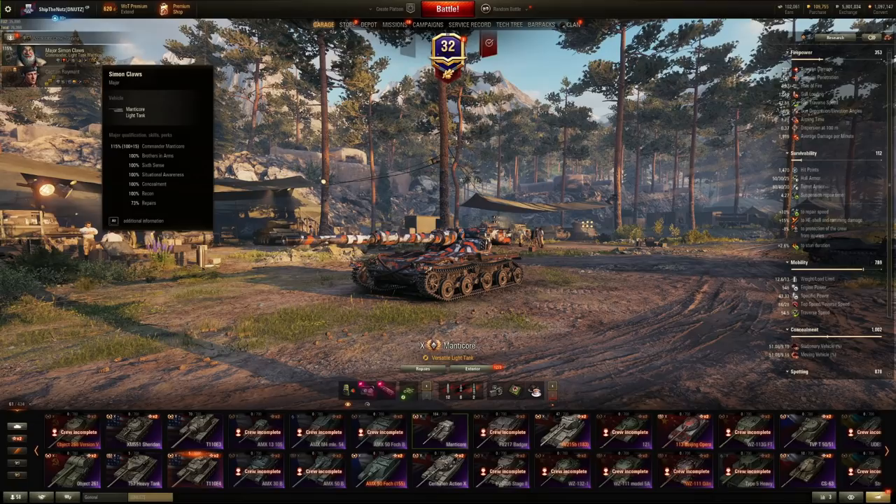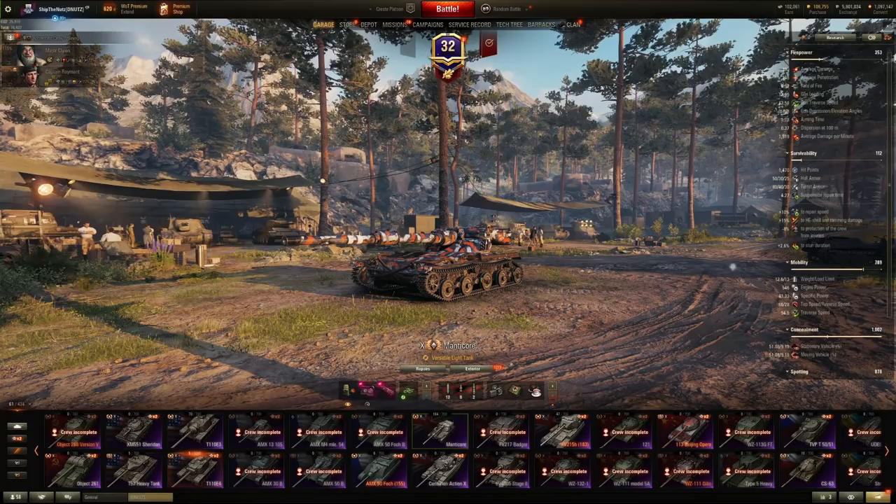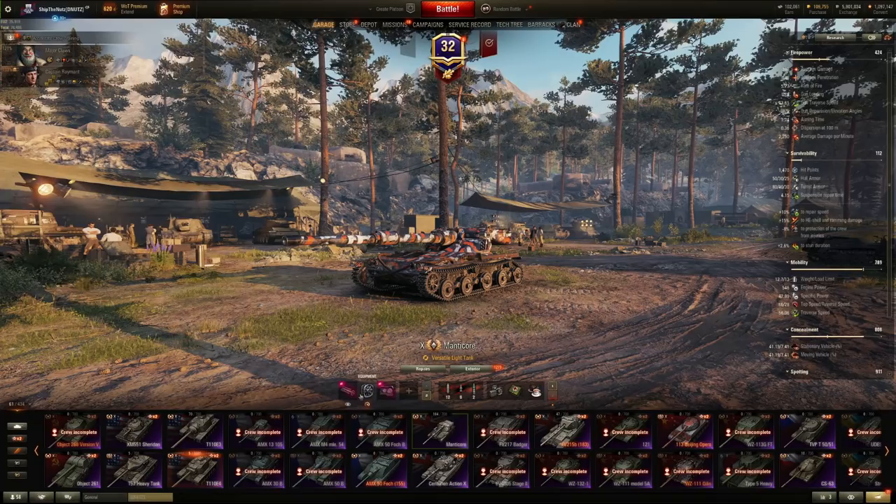To maximize Manticore, you basically need 10 skills per crew member. This is the main spotting setup, but if I find myself in a city map or a bad scouting map, I'm going to switch into the damage setup - optics, ventilation, and rammer - just to back some more DPM while still doing some spotting. Usually playing it with the scouting loadout though.